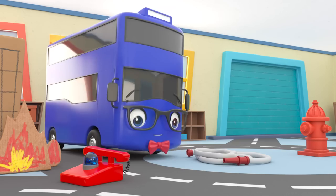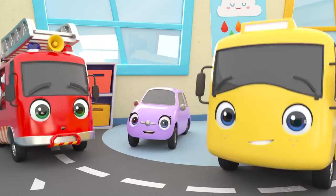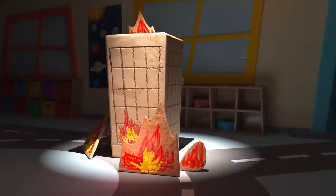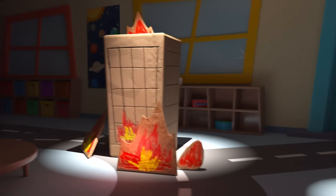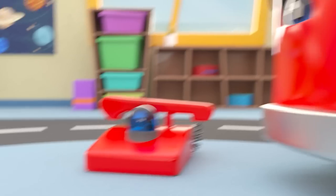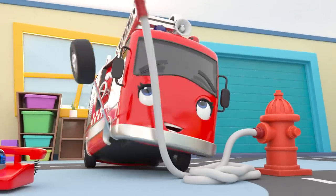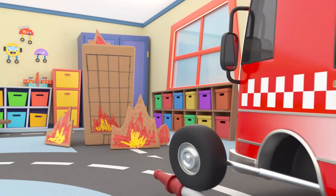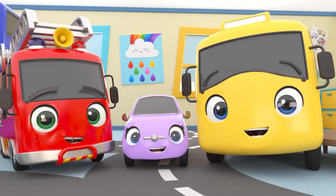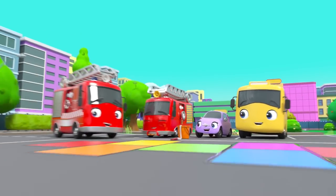She's here to show them what a fire truck does! When a building is on fire, you have to call a firefighter as quick as you can. A hose is attached to a water hydrant and the water puts out the fire! It's time to practice — they have to knock the cones over with a jet of water! Ash is first!